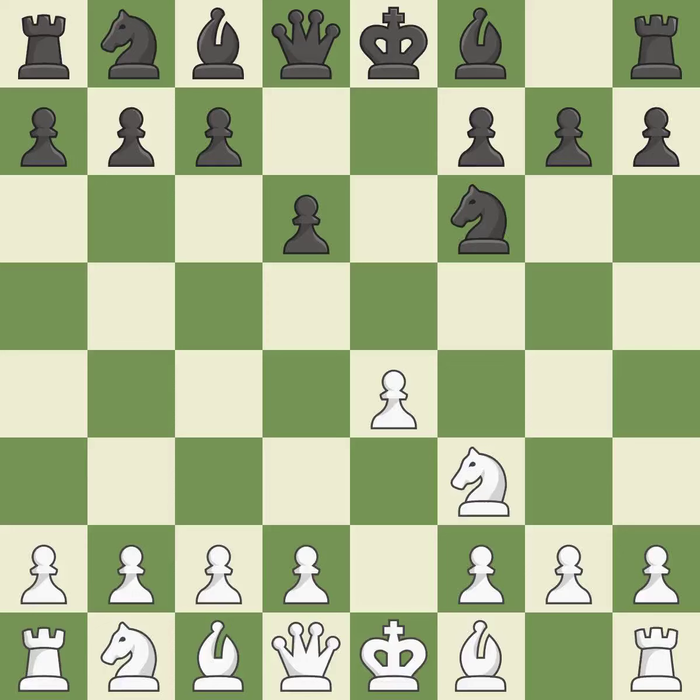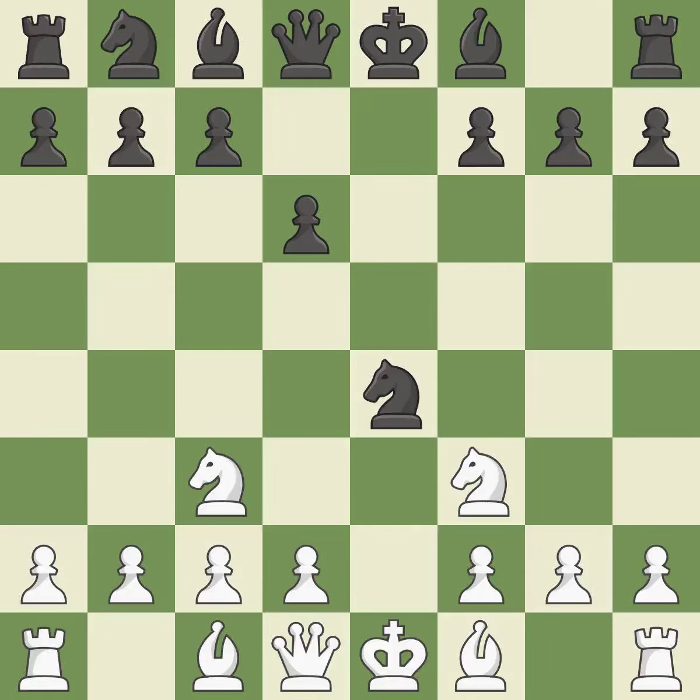Nxe4 captures the e4 pawn and places the knight in the center of the board, where it controls many important squares including d5 — it is best. Nc3 develops the knight toward the center, attacks the knight on e4, and controls the d5 square — it is good. As a result, the opponent's pawn structure is weakened because they are forced to double their pawns.